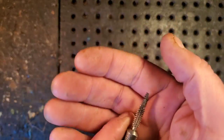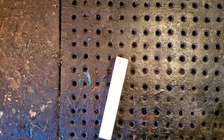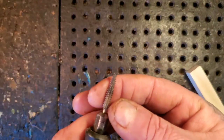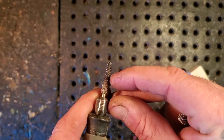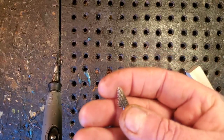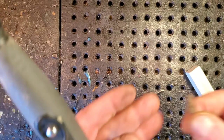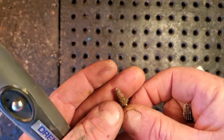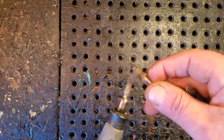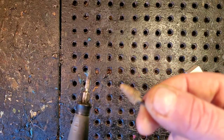This is a Kutzall extreme taper burr — I know I repeat myself every video, but I want you to know what burrs I like to use. I'm going to block out the head with this burr — it's super aggressive. Push your burrs in tight, then pull them out just a little bit so you don't wreck the bearings in your handpiece. I'm running a Foredom 4300. Here's another Kutzall extreme cone burr. I clean plugged-up burrs with a brass or wire brush — just tap it and all the debris comes out.